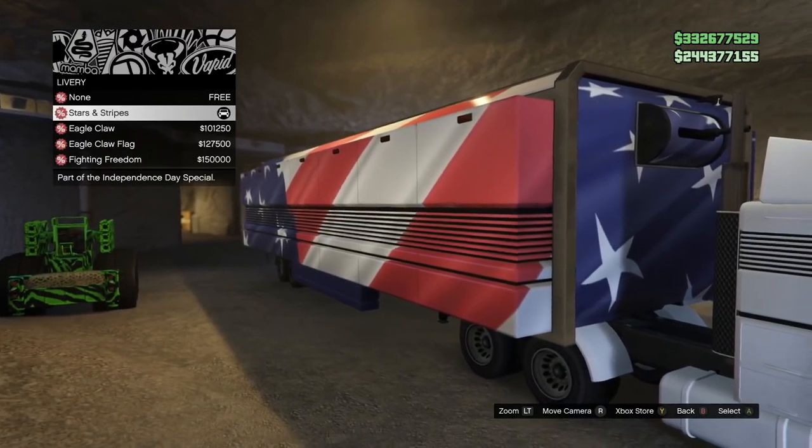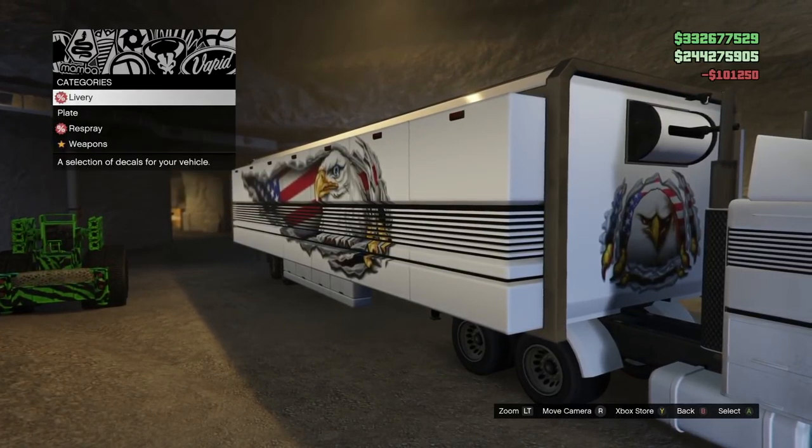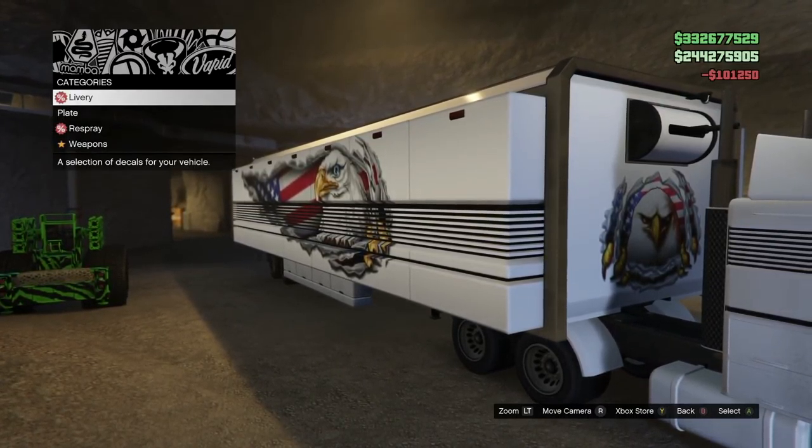Once you've done that on the cab, go over to the trailer of the MOC. What you want to do with the trailer is modify the livery — go ahead and just put on whatever livery you want.